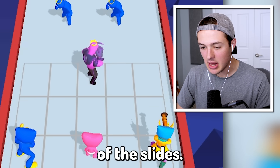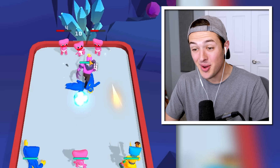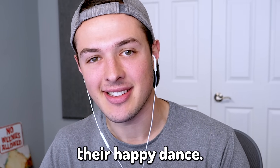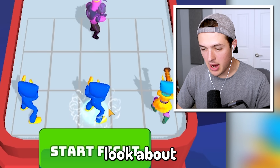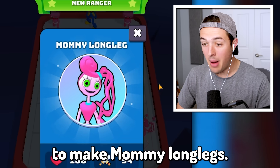You shall be our tank at the front of the lines! Look at him — he's got armor! He's so overpowered! Look at them, they're doing their happy dance. Let's get another one of these guys, combine these guys, combine these guys, and then we'll have these guys combined together to make Mommy Longleg.